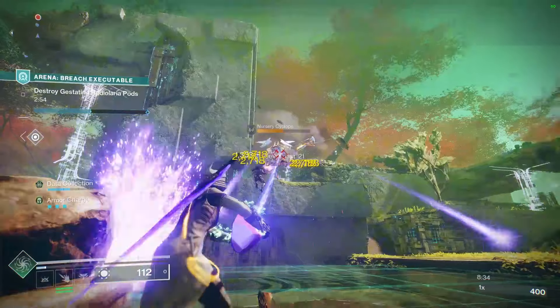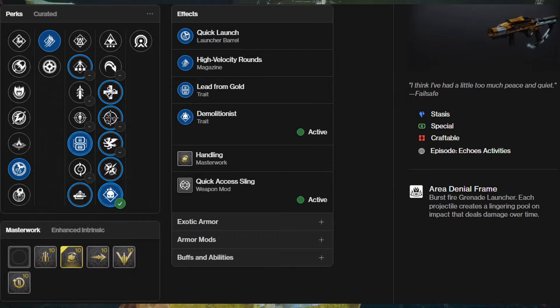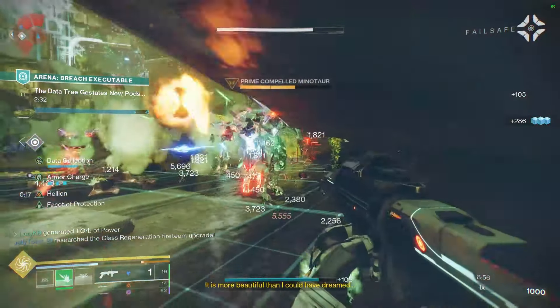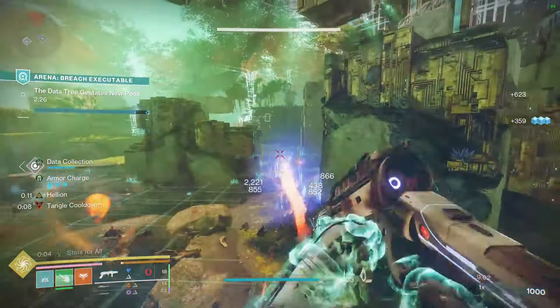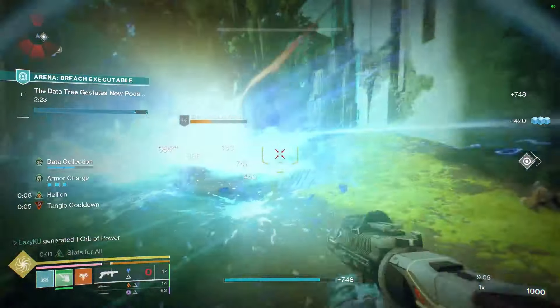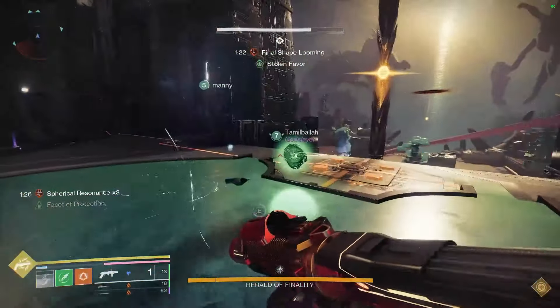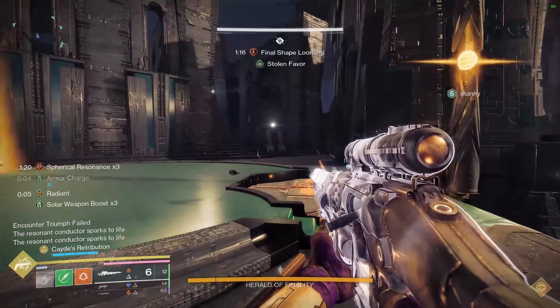The weapon also gets some insanely powerful perks. I mostly see two angles: the first is running Autoloading Holster in the third column and mixing it with either Demo, Reverberation, Vorpal Weapon, or even One for All if you want to do major clear. However, the way I've been running it is Demolitionist mixed with Lead for Gold in the third column. As a Warlock main playing a ton of Prismatic with Devour active, I basically get my entire grenade back every time I shoot this weapon, so I use Demolitionist as a reload perk and Lead for Gold as extra benefit — which is super good since this is definitely a double special weapon.